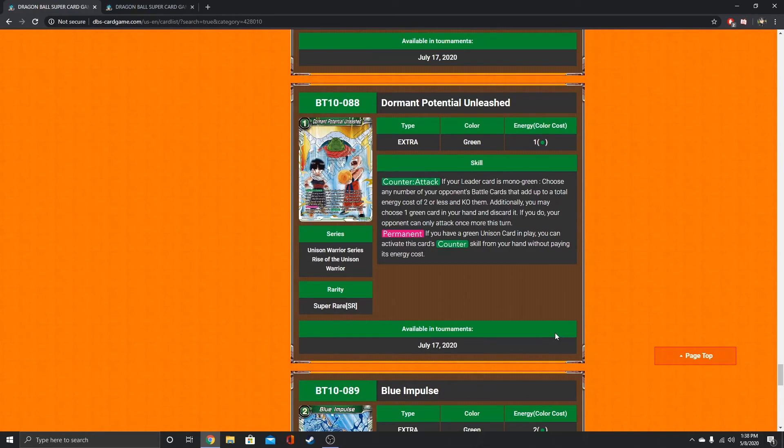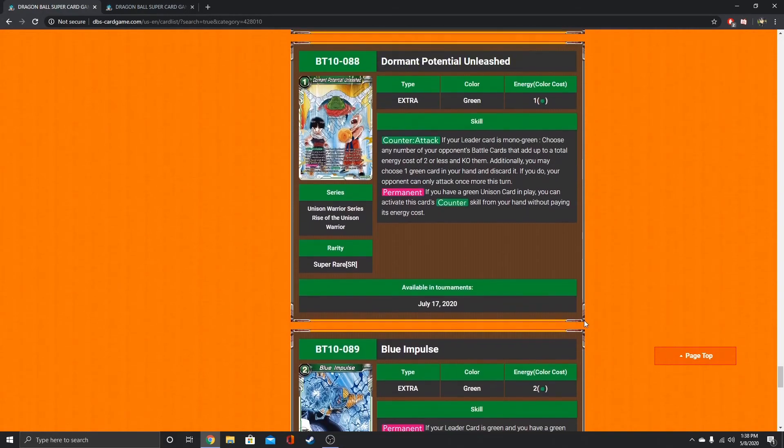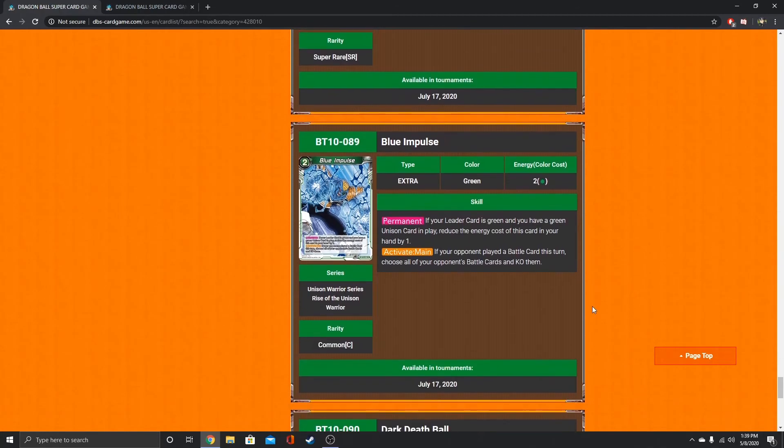This card has been getting a lot of hype. It's very similar to Topo — it doesn't negate the attack, but you can KO up to a total energy cost of 2. Once you activate this, you can activate it for free if you have a green Unison card in play. But after you activate it, they only have one more attack — and you have to discard one card, which is why it's like Topo. I think it might be a little oppressive, but the drawback is your leader card has to be mono green. So they're not letting Broly Surge or Piccolo Gohan use it. I can see this card seeing play in the new Frieza leader deck.